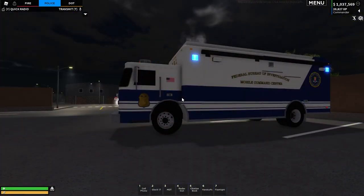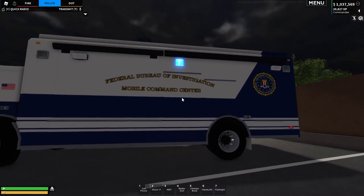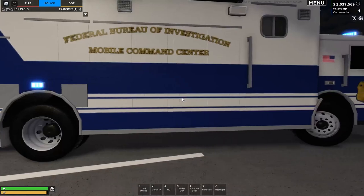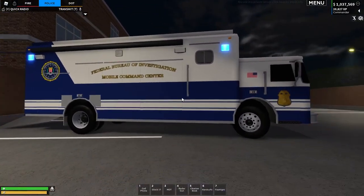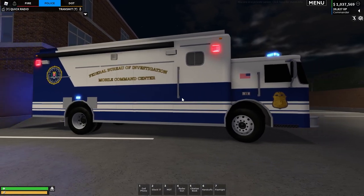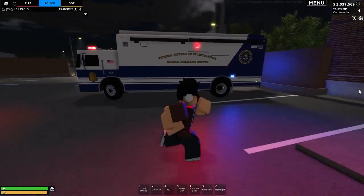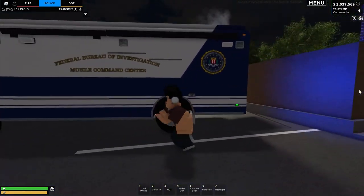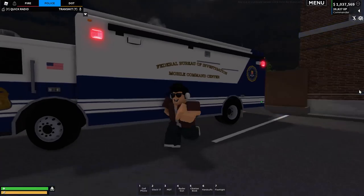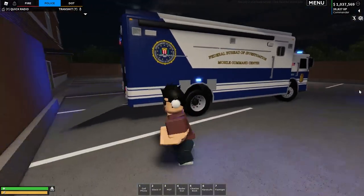The next one we have here is the Federal Bureau of Investigation command center. This was made by RISC. This is a really nice one — quite different to the other ones. We've got nice blue and white stripes along the side, and overall I really do like the design. This was actually one of the first — probably even the first — command center livery made. It's one you could use for pretty much any server.